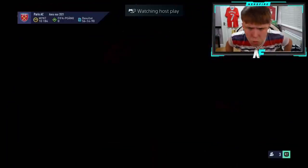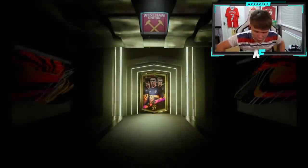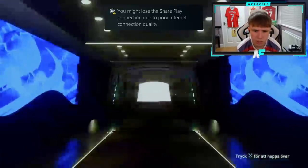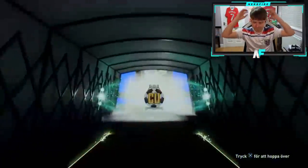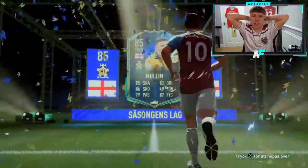Pack for Vic Berg — come on, Buendia or Ivan Tony? Ivan Tony is just a sick one to get anyway, that's why he's high in price. English forward — it's Mullin again. Three out of four times we've had an English striker it's been Mullin. So annoying.